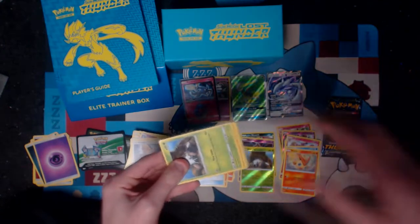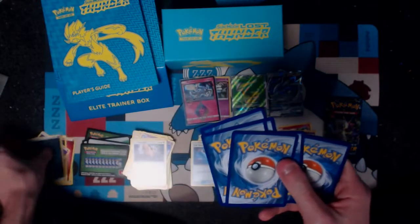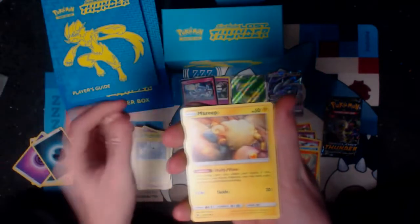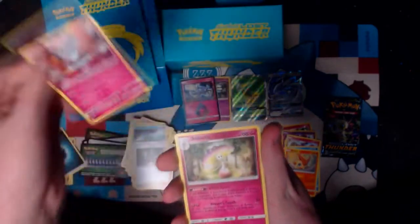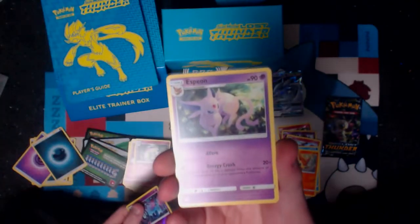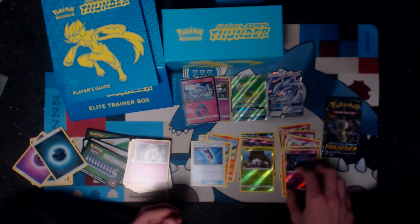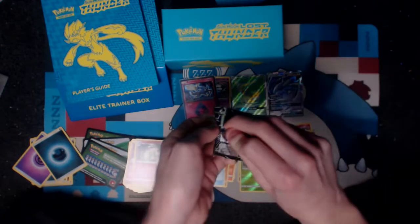And it's showing us the first card right off the bat. Starting out with a Nincara, Chinchou, Mareep, Mareep, Snubbull, Mareep, Mareep, Mareep, and a Carbink. We've got a Shrenotic, and our reverse is an Unknown — I do really like this Unknown art, actually, it's pretty cool. And our rare is an Espeon — that's not bad. It's actually a reverse rare Unknown — I think it's a holo in this set.